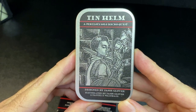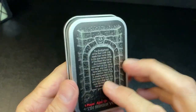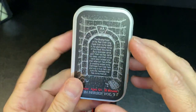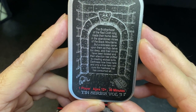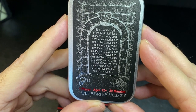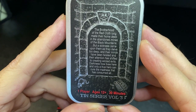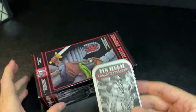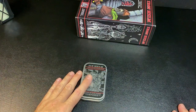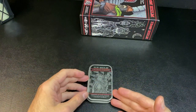Tin Helm is from the same designer, Jason Glober, with illustrations by Jason Glober and Daniel Welthal. It is described as a perilous solo micro quest. The backstory: the Brotherhood of the Red Cloth made their home deep in the abandoned mines of the Black Mountains, but a sickness came upon them as they delved too deep, twisting their minds toward creating wicked evils. This game is available on Game Crafter and they provided this review copy.